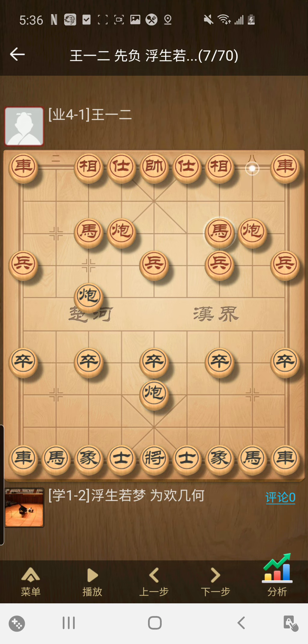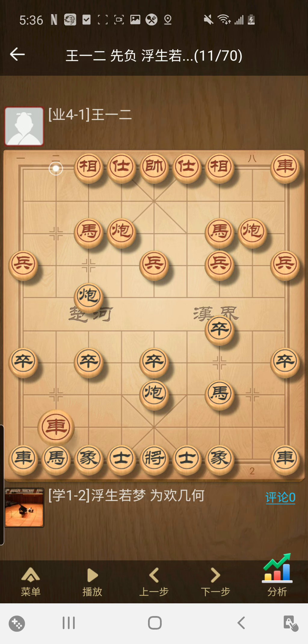I put the knight in the middle, counting to e7, and then we push the pawn. We're just developing pieces. I'm actually threatening to hinder the development of the rook — he cannot do any rook lift. If he lifts the rook, he's just going to lose the bishop. I'm going to take the bishop with the check.